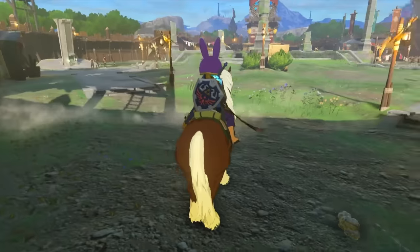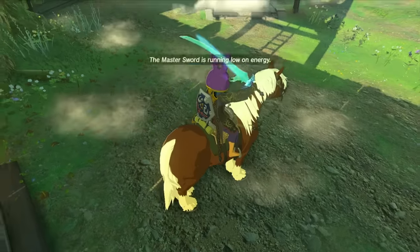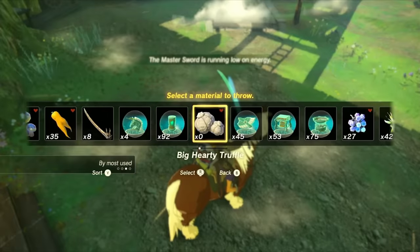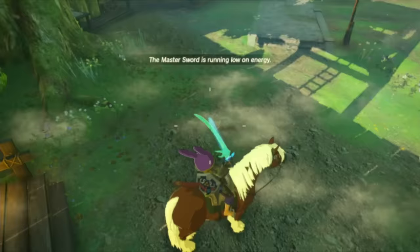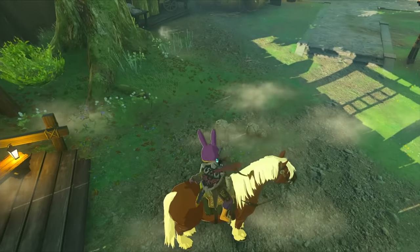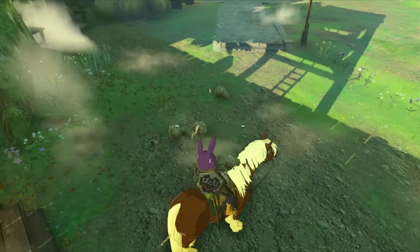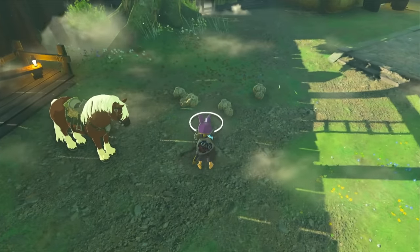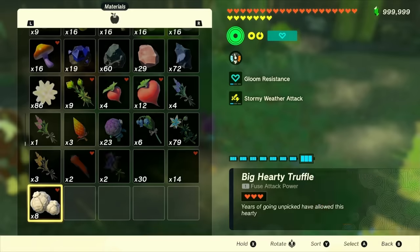Again, you'll probably see the items fall to the ground. From here, hold up on the D-pad and scroll through your item list until you find the items you're holding — this will show as a quantity of zero. Now select that item and throw however many of them you're holding onto the ground. Once you've thrown all your items, simply jump off the horse and the original items that fell to the ground are going to return to your hand. Then just press A to drop those and pick everything back up.